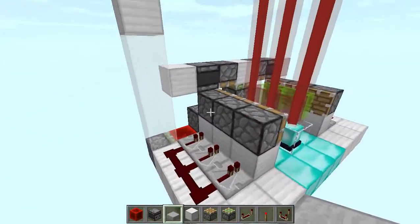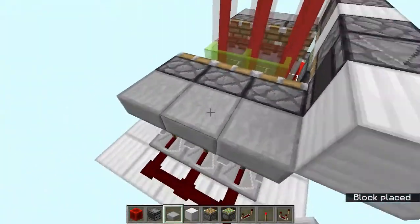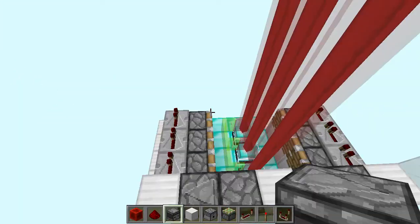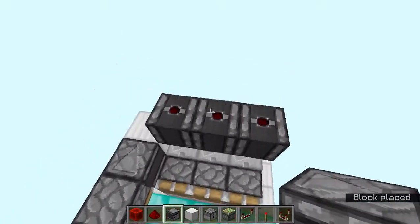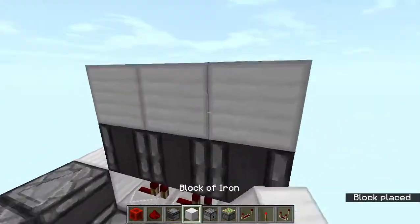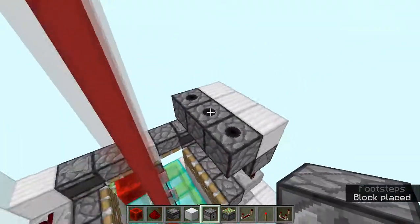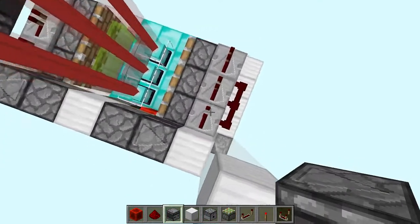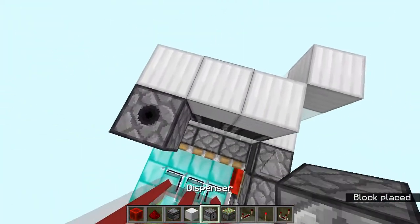Come over here and place slabs over here and slabs over here, and add repeaters going this way just like this. Then place observers on top of these repeaters facing upwards, add blocks just like this, and place dispensers facing upwards. Do the same on this side — observers facing upwards with blocks just like this and dispensers over there.